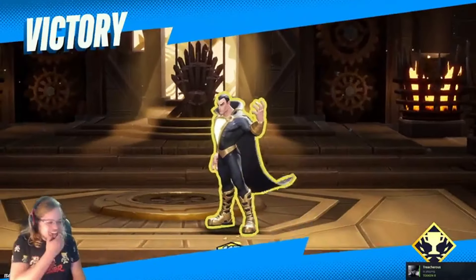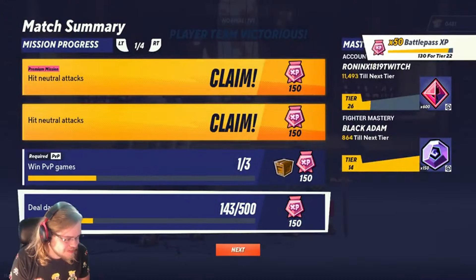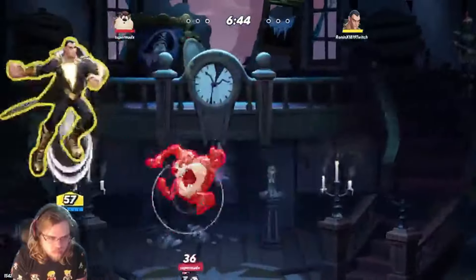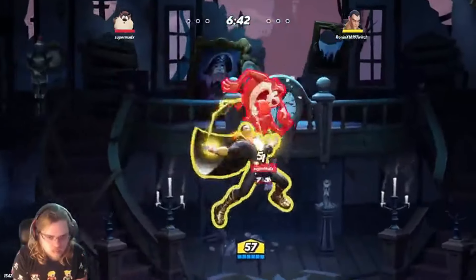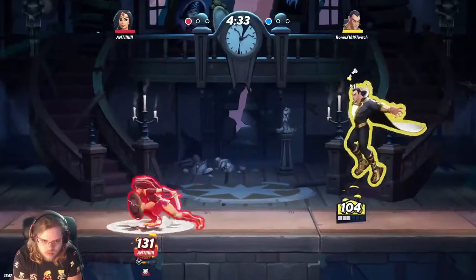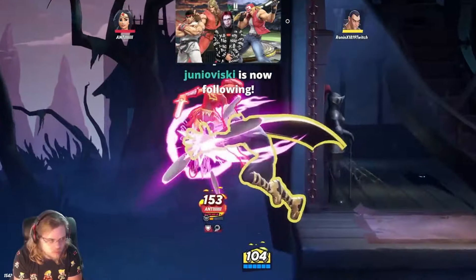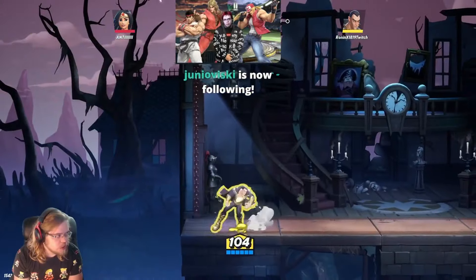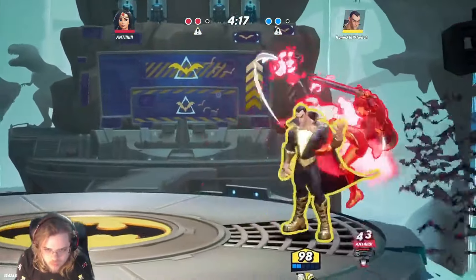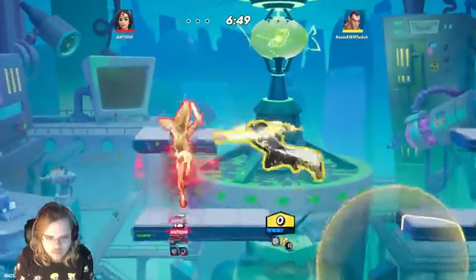Even though our combo game did get nerfed, our advantage state and neutral is still very strong with how we can space and blow people up either off the top or in edgeguard situations, so I think overall the character will be fine. I would like to see the inconsistencies of certain moves fixed — mostly our down normal just not connecting or straight up not coming out at times — and up attack maybe being a bit more consistent so we can find ways to combo into other things. At least fix the moves that are inconsistent, mostly down normal.